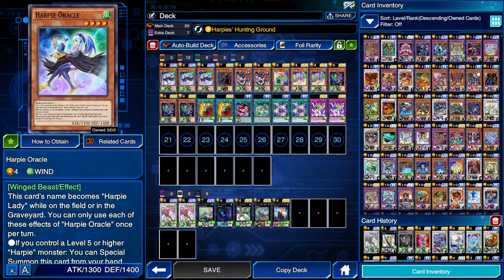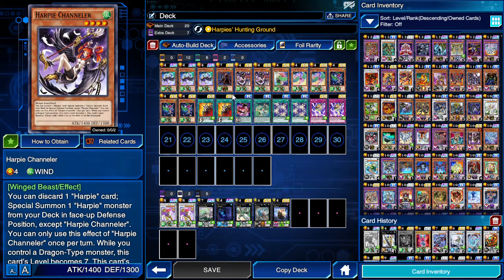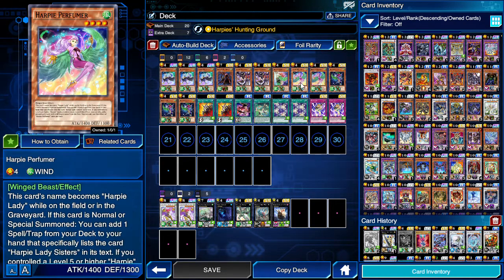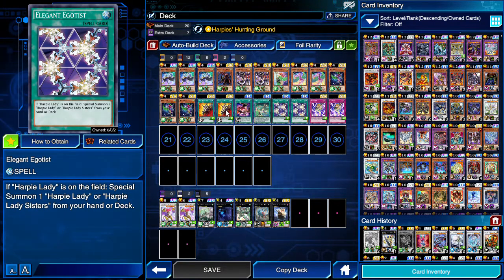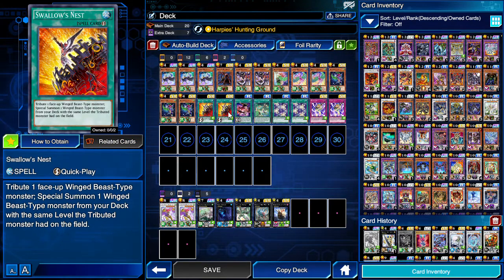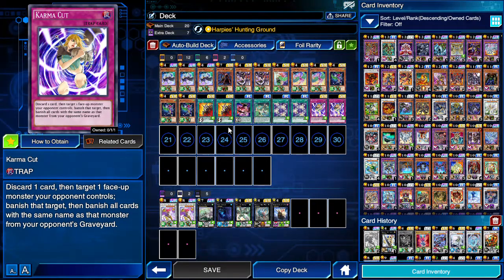This is my Harpy deck. We play three Oracle, a single Dragon — Fizz Dragon — one Channeler to go get your Dragon, or two Channeler to go get your Dragon, one Harpist, two Perfumer, three Harpy Lady, and one that counts as the original Harpy Lady to go get with your Locking Egotist. We play two Swallow's Nest, one Hysteric Sign, two Karma Cut. The only things that really matter to this deck are these, and all of this is from one box. One box and leveling my Valentine. You need these, also from the same box.